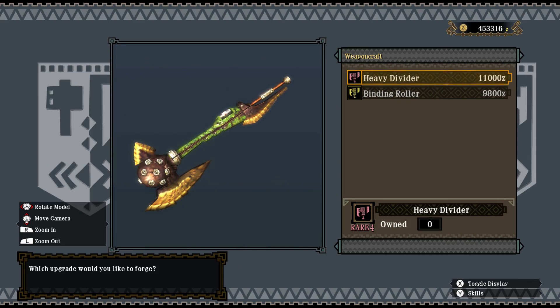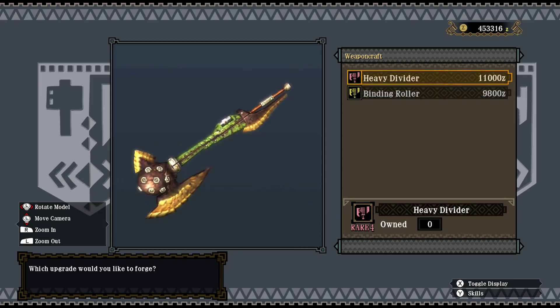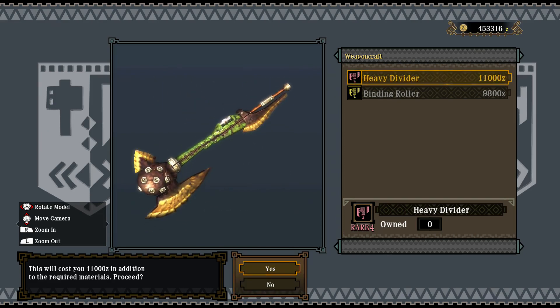That seems to be the axe mode view. They should add the option to view the weapon in sword mode as well from here. Anyway, let's make the weapon.